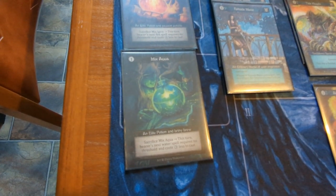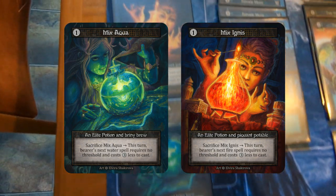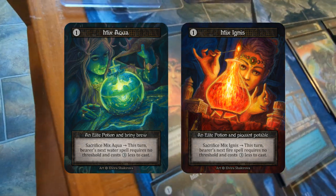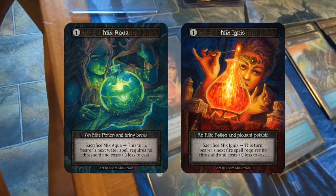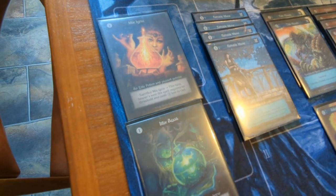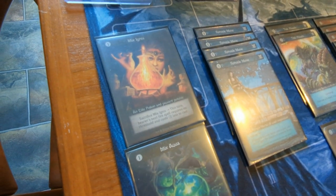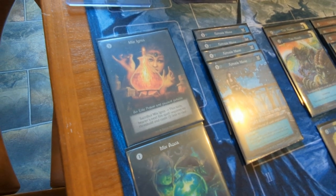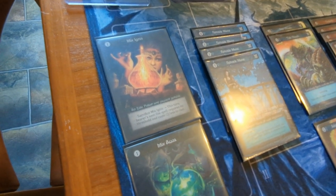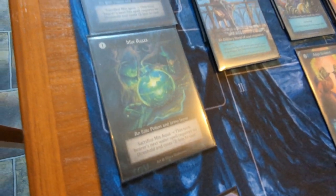This deck build started from two cards: the Mix Aqua and the Mix Ignis. Since I pulled those from the one booster box, I thought I'd try to build a multicolored deck — not just improve the pre-constructed ones. I wanted to see how far I could stretch through creativity here, so the deck started from those two cards.